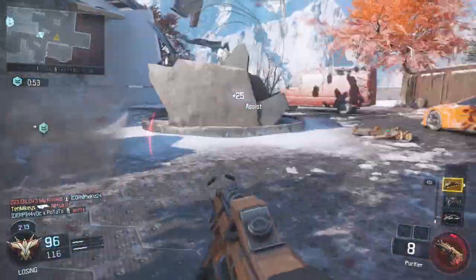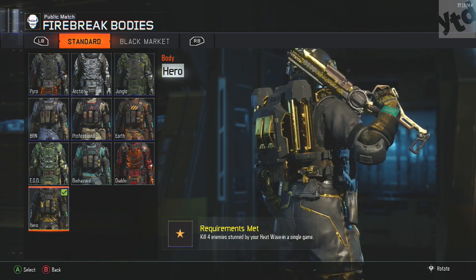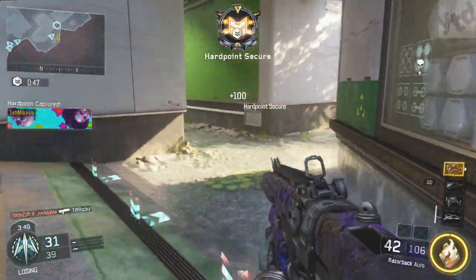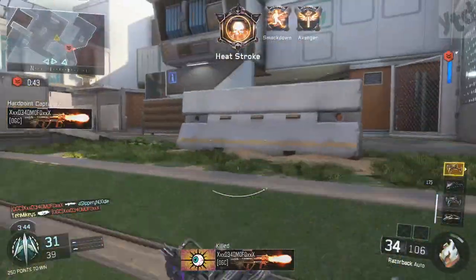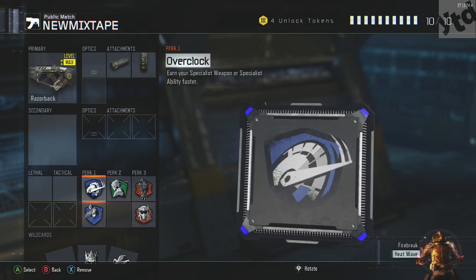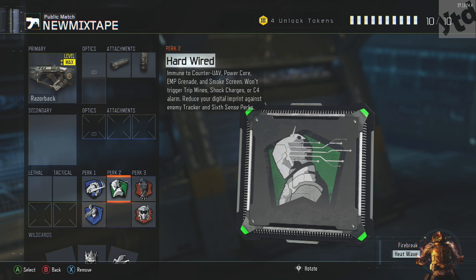Next up, the hero body: kill four enemies stunned by your Heat Wave in a single game, and you gotta do that four times. This is easy — I was able to get up to eight in a single game. Don't stress about this one. Set up any SMG or AR you like, put a suppressor on it. I've got the Razorback with suppressor and extended mag. Overclock, Standard Issue for pretty much all these hero challenges.